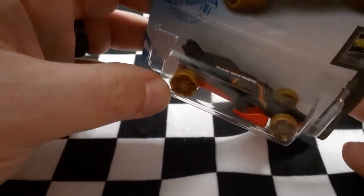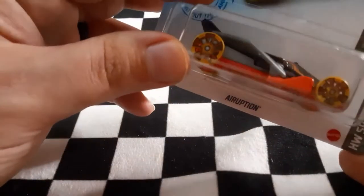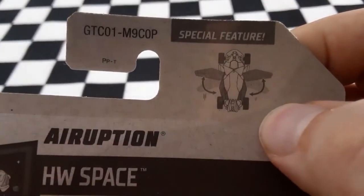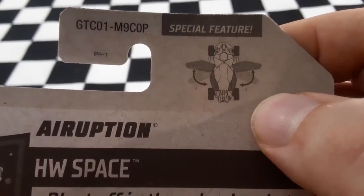Next up we have Air Eruption. It's kind of like an airplane model with cool looking little wheels on the back. The little special feature shows that its wings do pop out, although probably not the best idea when you're racing down the track, but it's a neat little special feature of the car.